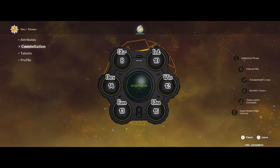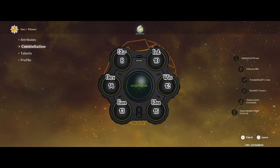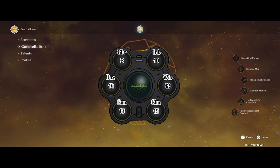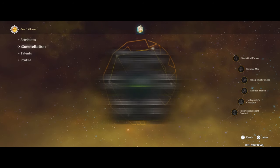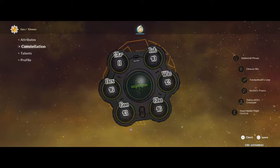Now finishing with Shilonen's stats, she'll go standard array and get an 8 in strength, 14 in dexterity, 13 for constitution, 10 in intelligence, 12 in wisdom, and a 15 in charisma. Thanks to artisan, Shilonen wraps up with a 16 in both dexterity and charisma.